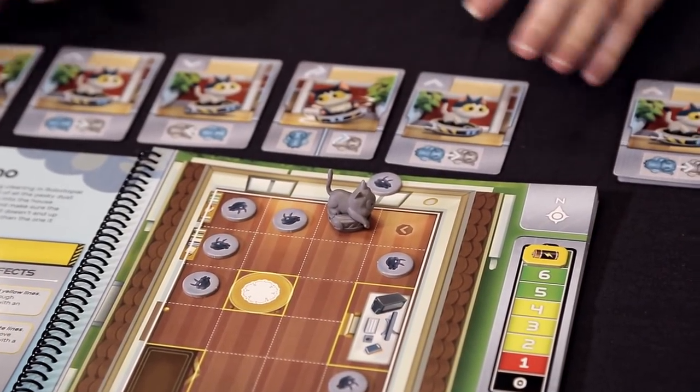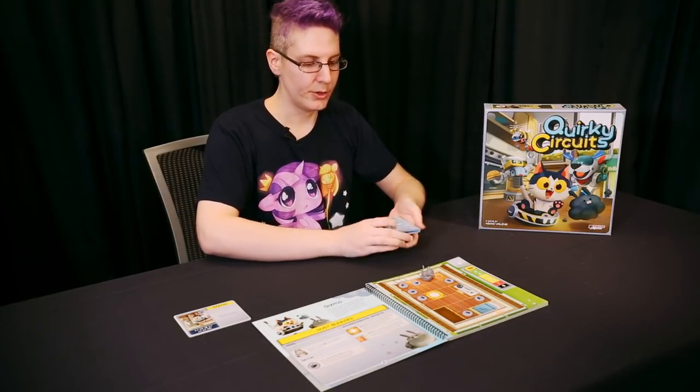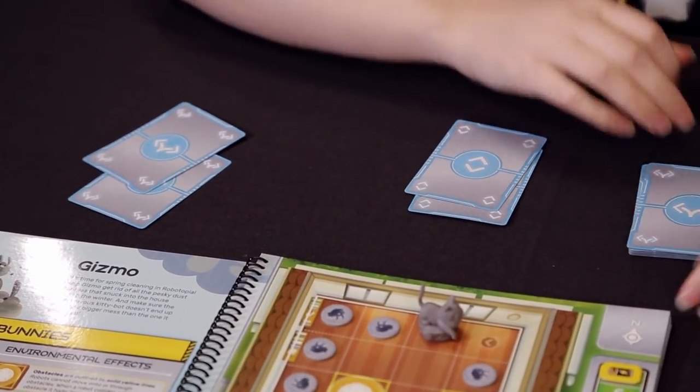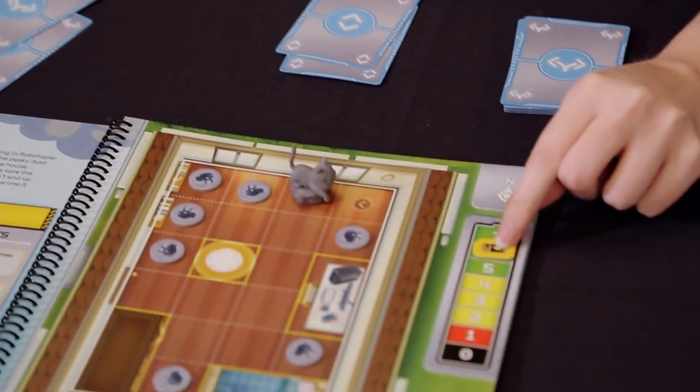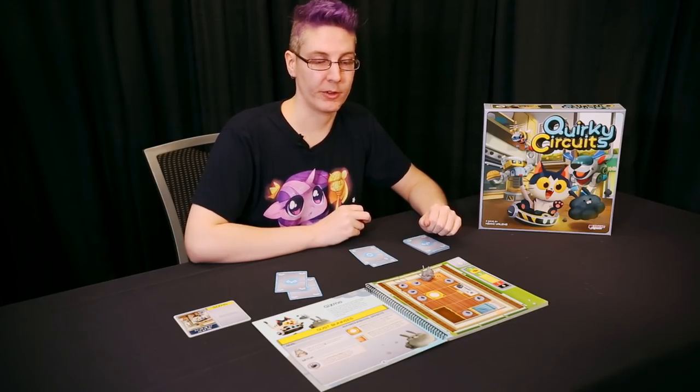Once the queue is fully resolved, all of these cards will get shuffled, placed on the bottom of the deck, and a new hand of cards will be dealt out to each player. Also, the battery will be reduced by one, noting that there are only so many additional queues before the robot runs out of battery and the players fail the scenario.